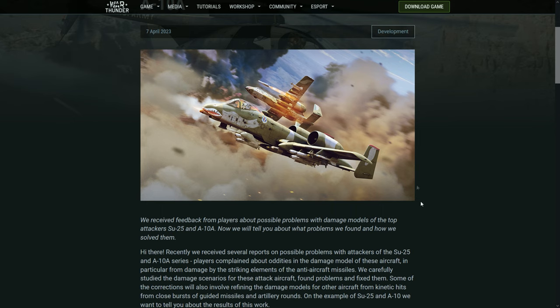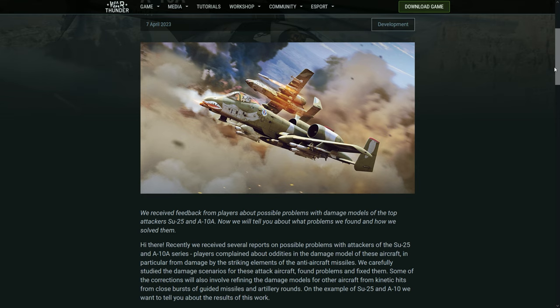They noticed that on the A-10, any hit would cause both engines to be completely destroyed, and the tail section would be wiped out even by smaller missiles. They are refining this so that damage depends more on where the missile or shell actually hits. The probability of just one engine being destroyed is increased, so the other engine can still work, and the tail section will sustain a bit more damage before failing. A major hit will obviously still destroy the aircraft, but it will be more realistic.